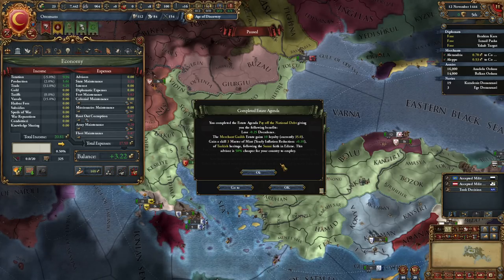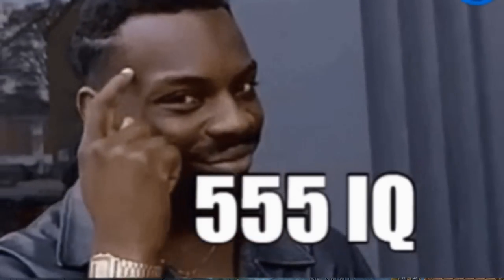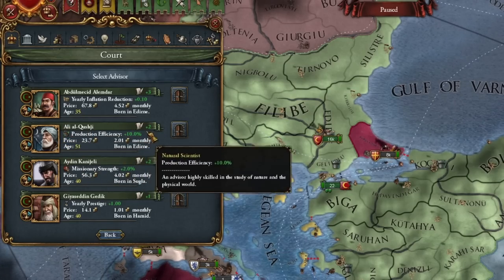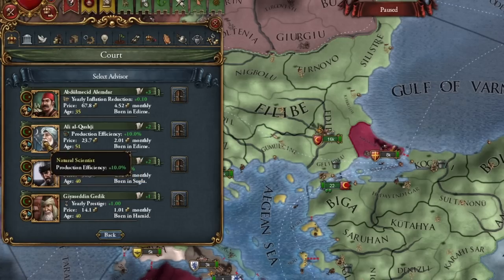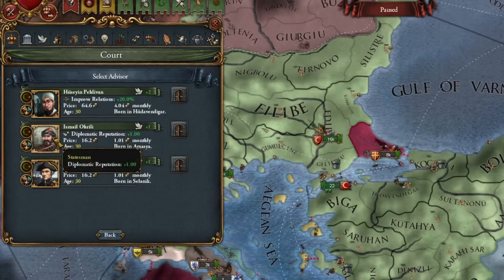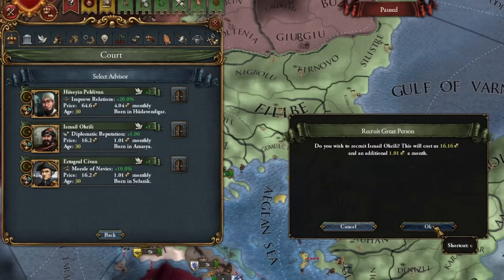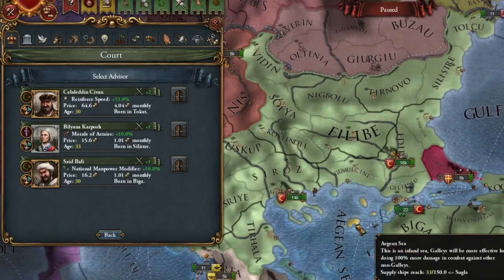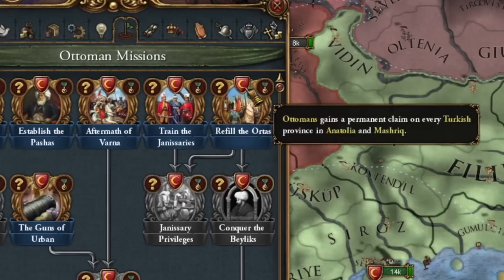I'm repaying my loans to take again in a moment. Mission accomplished — taking out loans again. Now we take the cheaper administrative advisor to the second level; he's old and about to die, so we'll hire one with a third level. Then a diplomatic advisor — we'll take diplomatic reputation.